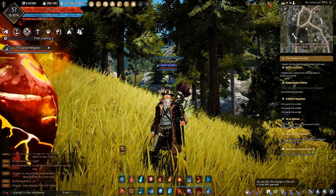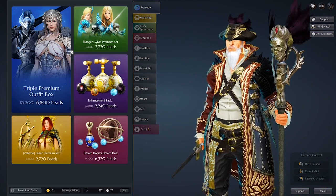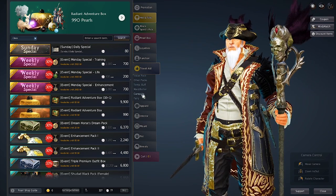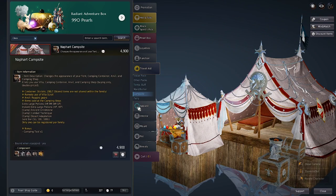If you do want to go online and spend a ton of money, go into the cash shop, go to Travel Aid, then go to Campsite, and buy that campsite for almost 5,000 pearls. This campsite gives you all the perks you can possibly have.